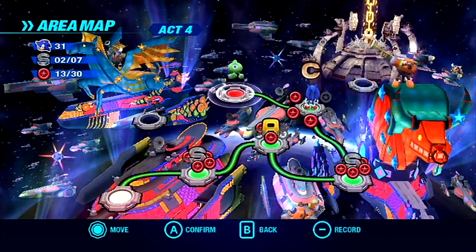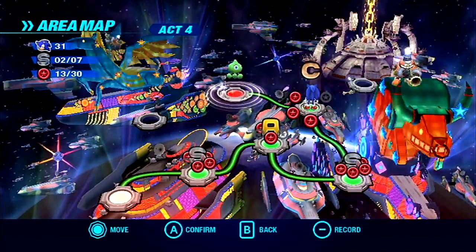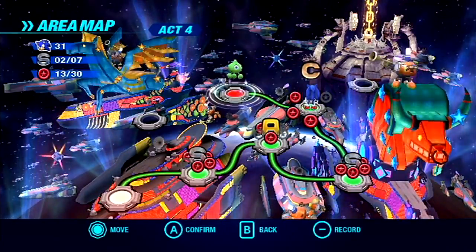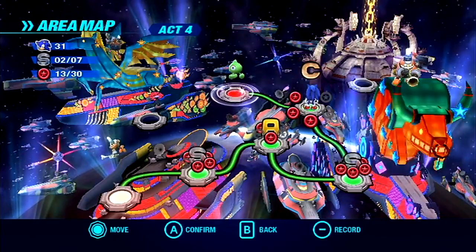Hey guys, welcome back to that LP show. The name of the game is Sonic Colors for the Wii. We're about to take on Act 4 of the Starlight Carnival. There's a little green wisp sitting there, so as soon as we beat this stage we're gonna free him. Let's find out what kind of ability he has for us.